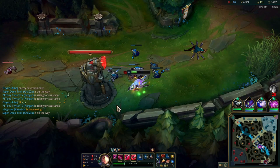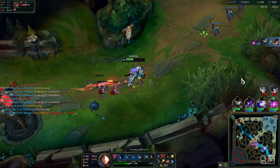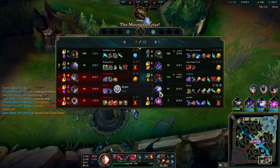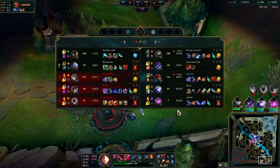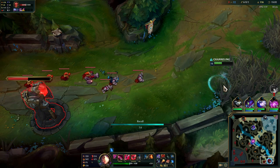Irelia is essentially a free kill there, but you have to make sure your ult doesn't get cancelled. I wait out her E and make sure I have my full burst — if my ult got cancelled there I would have died 100%. We get the kill, then start working on the tower. I shave it down a little bit and then back because I'm pretty low and I know Irelia is probably coming bot.